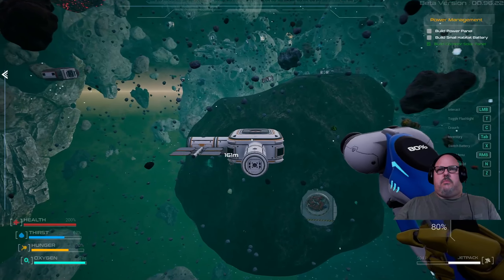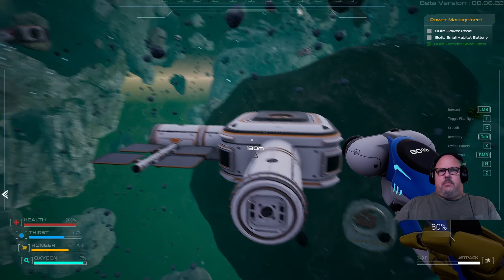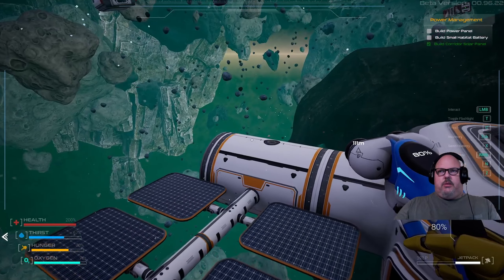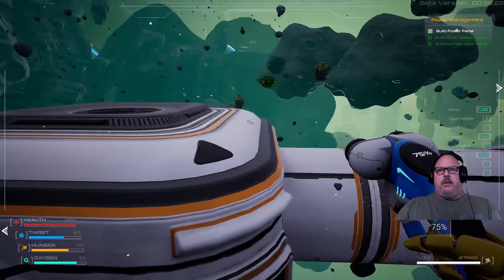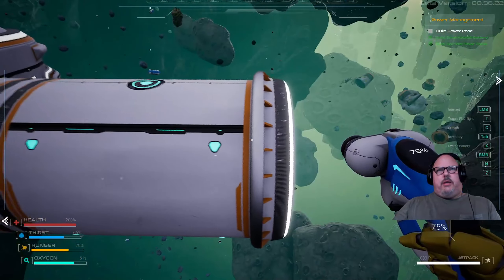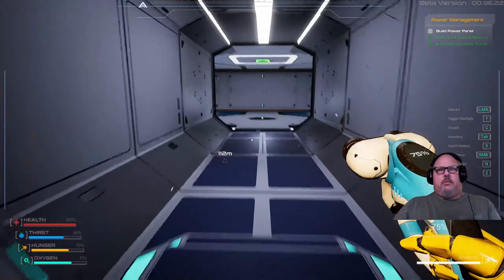Alright, so now we should be golden — we got all the pieces. Let's go put down our piece here. I'm gonna stick that right over the top of our solar panel, kind of keep it not so cluttered at the entrance. Yeah, right there — there we go. And look at that! Oh man, don't she look pretty — all the lights came on and everything, like Tron.